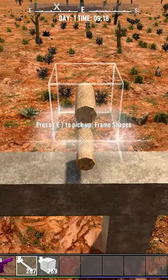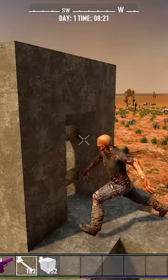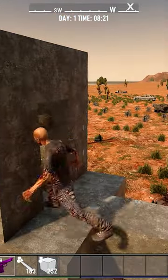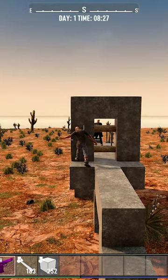Did you know that you can stop zombies in their tracks through the vertical placement of two pipe-thin blocks in 7 Days to Die? Simply place the blocks in an open space that zombies normally walk through, and as long as there is some other way for them to get to you, they will avoid the pipe blocks at all costs, even if it means going through concrete instead.